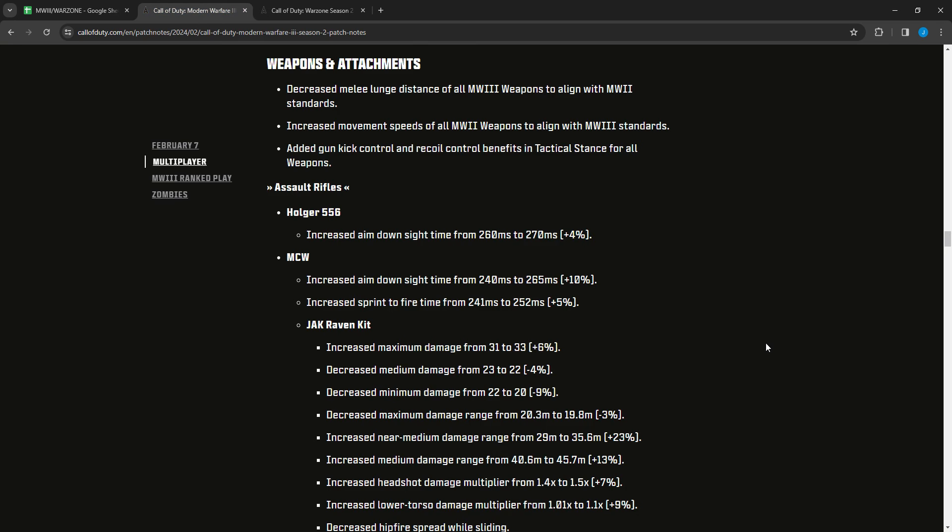Moving to the patch notes: weapons and attachments — they decreased melee lunge distance of all Modern Warfare 3 weapons to align with Modern Warfare 2, increased movement speeds of all Modern Warfare 2 weapons to align with Modern Warfare 3 standards, and added gun kick control and recoil control benefits in tactical stance for all weapons.